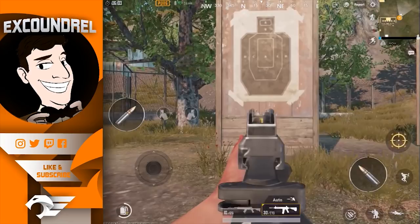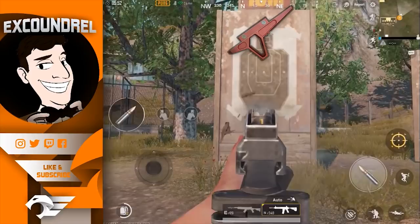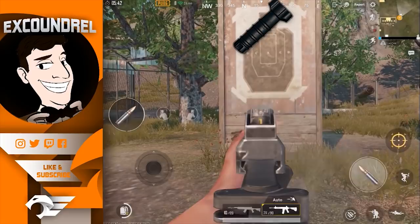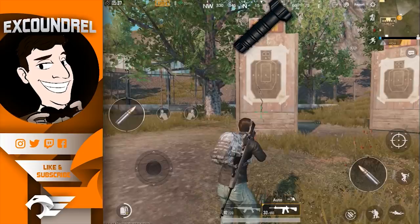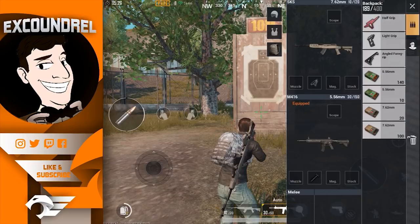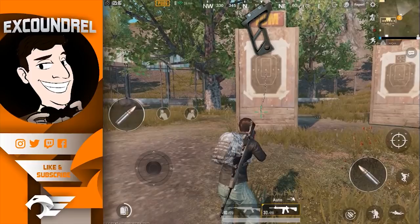A basic way of assessing recoil patterns associated with each grip is by recording yourself shooting on the practice range or against a building. You can then take a screenshot and track the recoil pattern using Photoshop by highlighting the dots or tracing over them with a pencil. I went into the practice range at about eight meters, spraying at the target, essentially trying to gauge how much automatic fire is affected by each individual grip.